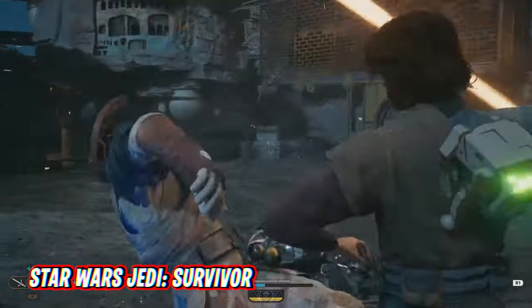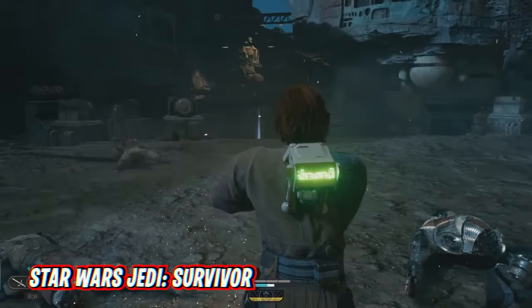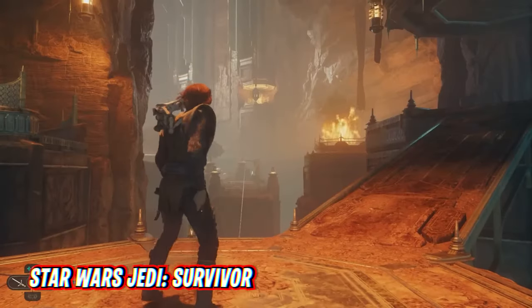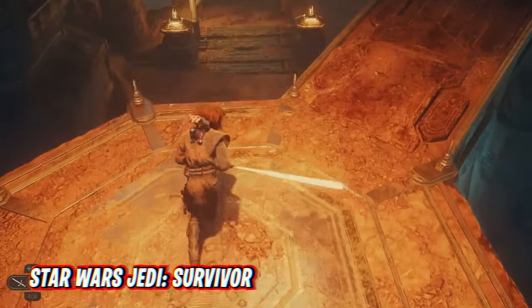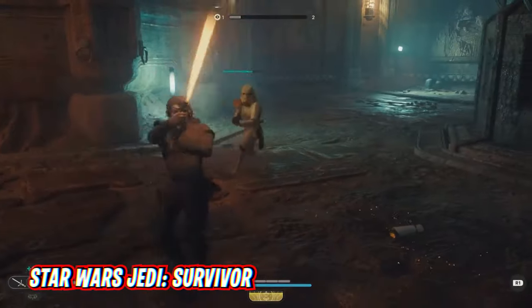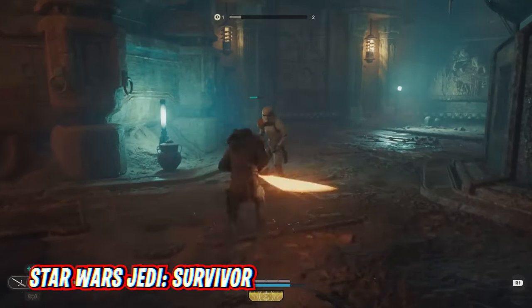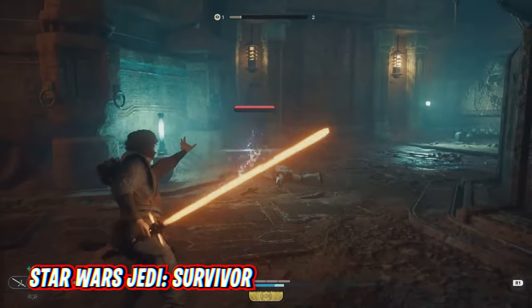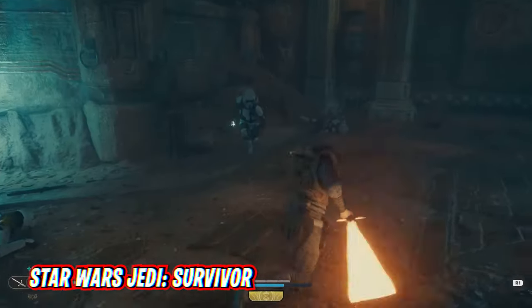If you want to play in a truly portable, unplugged manner, lock the game at 30 FPS on both 25W and 15W modes for a decent enough experience. Once you're set up and running, you'll find that playing Jedi Survivor on the Ally is an absolute blast. The game is available through EA's subscription service, EA Play Pro, and like Assassin's Creed Mirage, there's plenty of time to finish it.